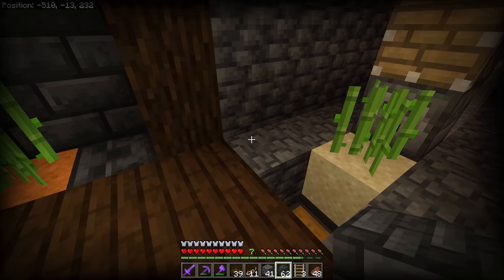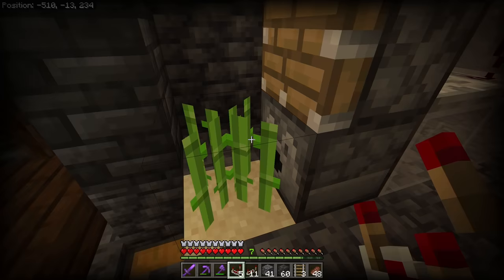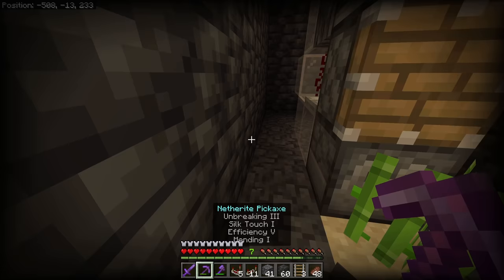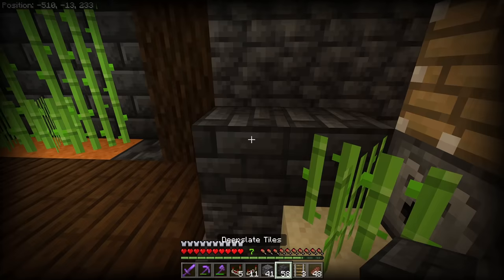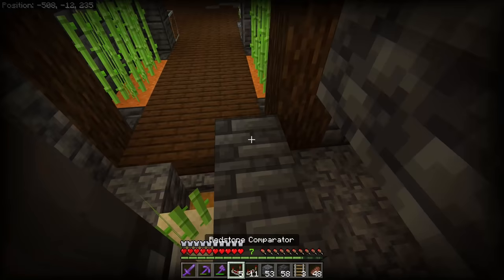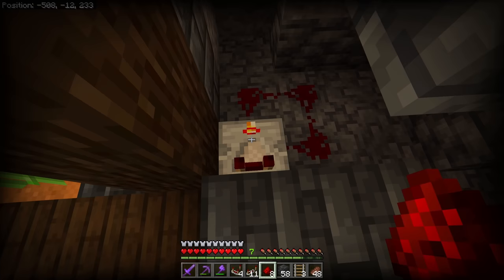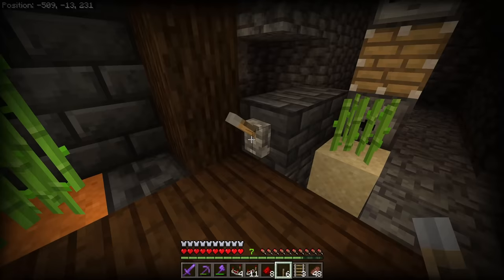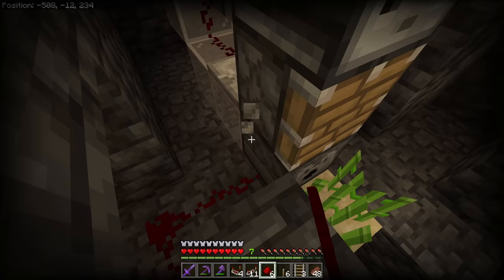Next thing we're going to do is place a deep slate tile here for decoration. But the more important part is that we need to use a redstone comparator. I'm going to pull it behind the wall right here and make a small clock. We're going to face a comparator here, take some redstone dust and do a little loop just like this, then turn this comparator on subtract mode. So now whenever we power this block, it's going to make a clock — put a lever right here and you can see it works just like that. Now we need to get this signal and power this dispenser. If we power the dispenser directly, it also sets that off — we don't want that to happen.